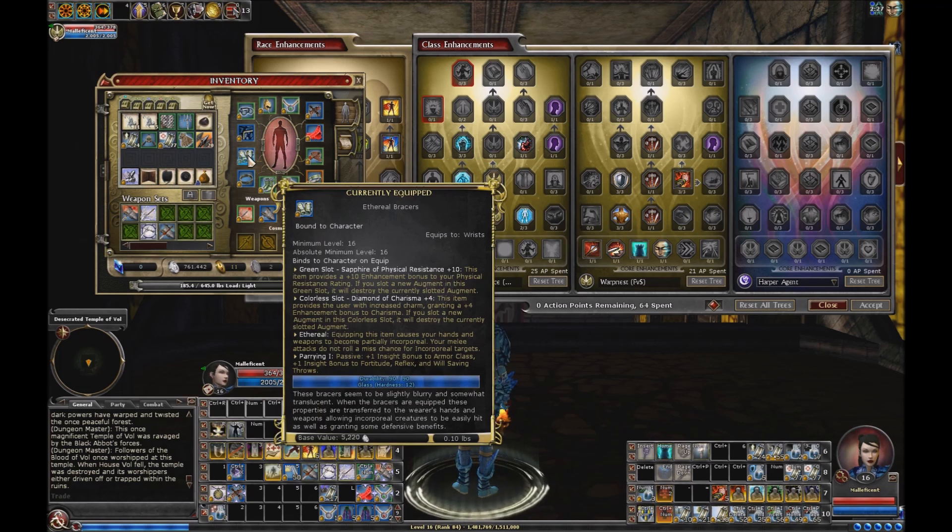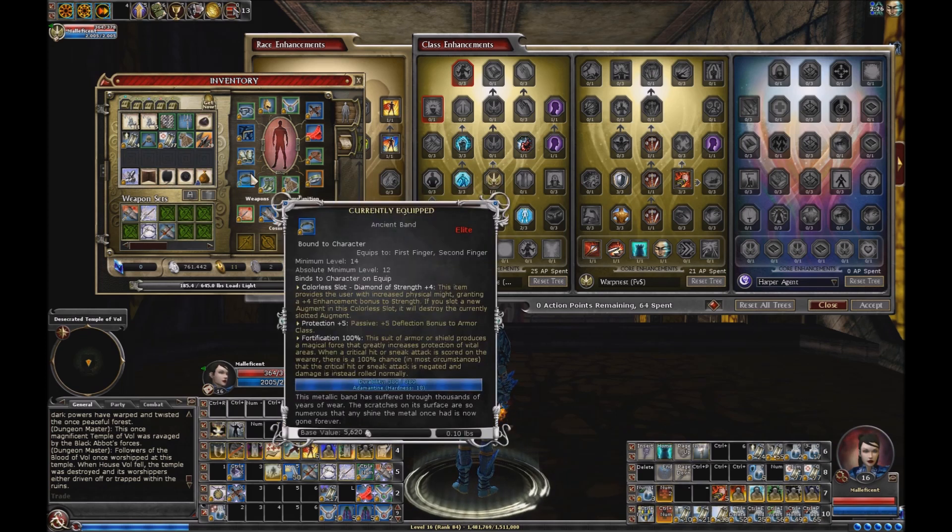Ethereal Bracers got the green slot up to Physical Resistance 10, colorless slot with Charisma 4. Ethereal really doesn't do anything for me because melee damage is not a focal point on this build. Parrying 1 gives me the plus 1 insight bonus to armor class and saves. Still got the Ancient Band going on, Diamond of Strength plus 4. I'm going to be getting gloves with Strength plus 6 next level — level 17 Ogre Power 6 gloves with 2 slots. So I'll be putting something else in the colorless slot, Protection 5 and Heavy Fortification as well.